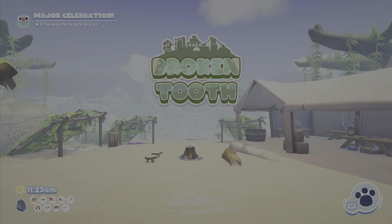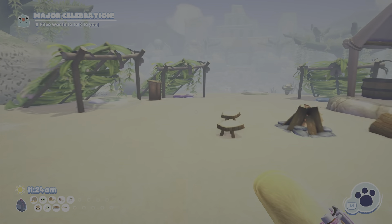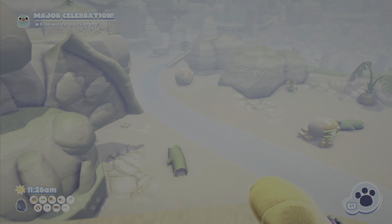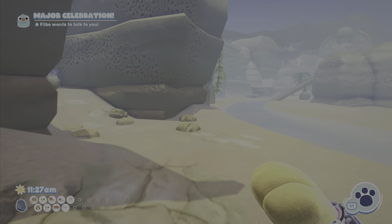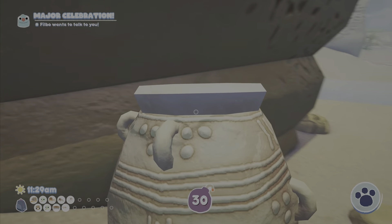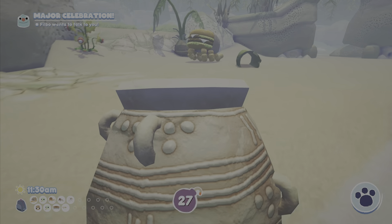Hey guys, welcome to another episode of Bug Snacks. In this episode we are going to catch all the bug snacks on the DLC island — I'm on Broken Tooth. First off, Bugner is super easy, just run up to him.